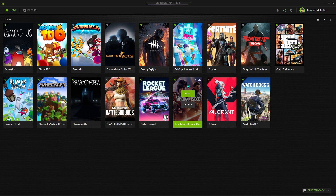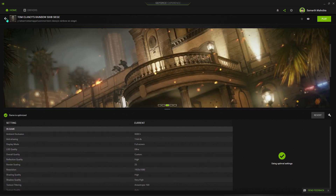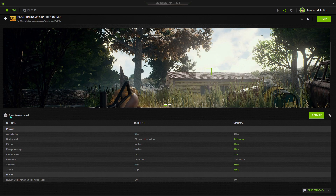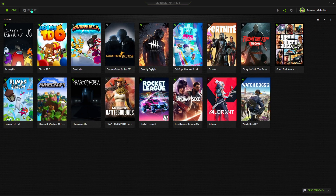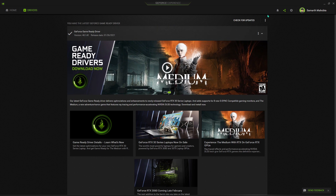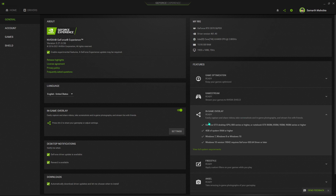What this means is the green tick means the game is optimized and the gray minus sign means the game is not optimized. For example, Rainbow Six Siege is using the optimal settings. But if I want to play PUBG, it shows that the game isn't optimized, showing the current settings I'm using versus the settings my PC can run. You also need to download the latest drivers available for your graphics card.